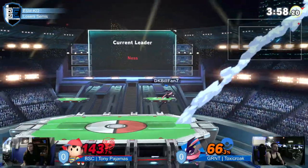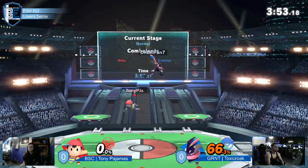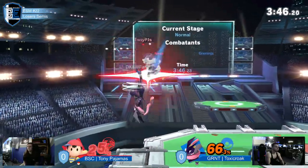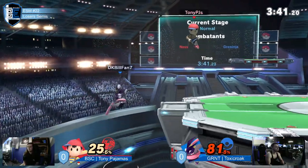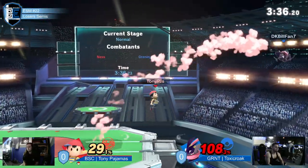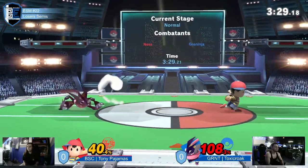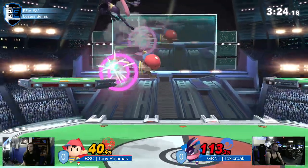Not too much that he can do. A precisely placed fair is going to put Tony on his last stock. I want to see some up air drag down. Trying to get that sour spot — he's been practicing that lately. There's a difference between Greninja's actual nair and the sour spot. He can't absorb it cause he would have done that already.